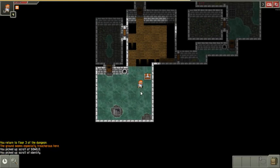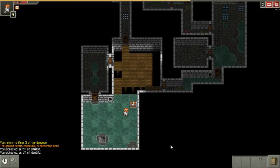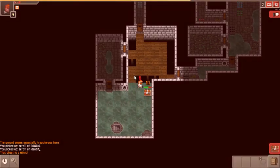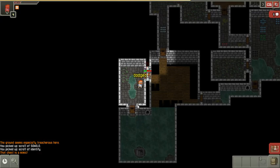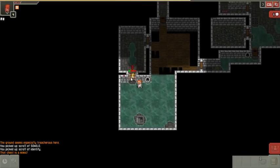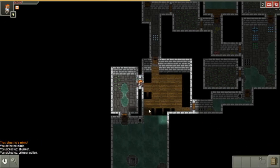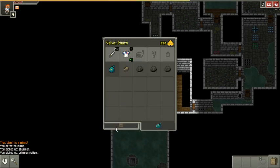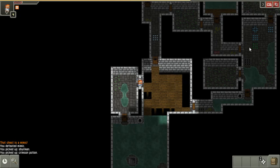Scroll of identify. I'll fight this guy — come at me, bro. See how tough they are? Mimics are super tough — they hit you really hard. Oh crap. There we go. It has a crimson potion, which I don't know what that is, and a throwing weapon — ninja star! Fantastic. I'll replace my stone with that.